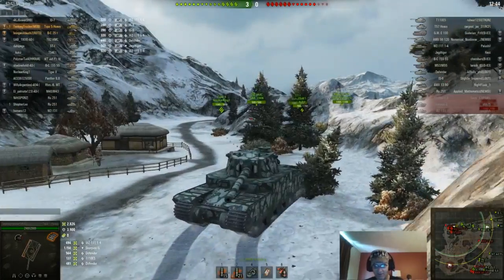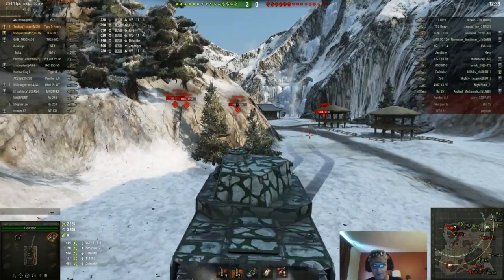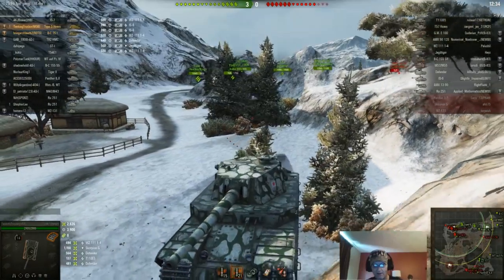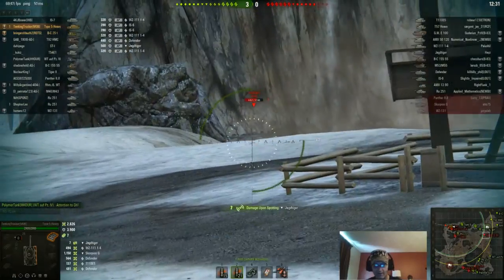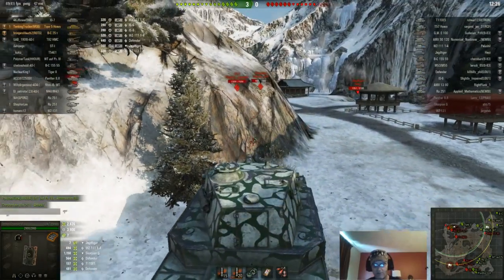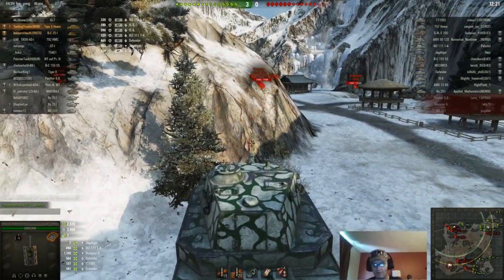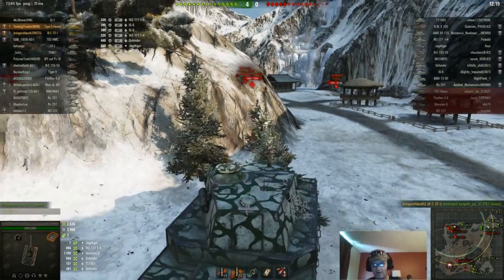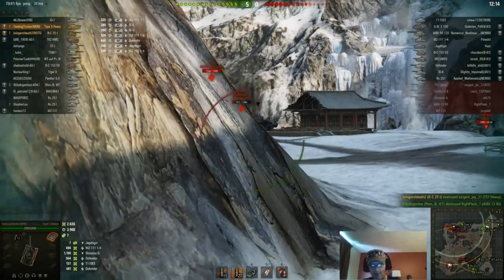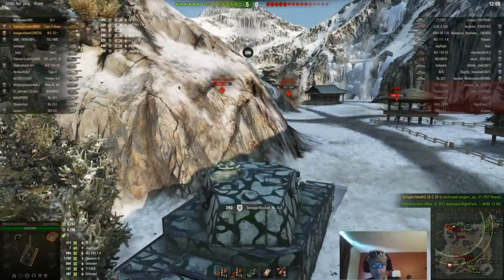The Tiger 2 ends up staying back and I pretty much hold this corner all by myself. I take a couple shots at the Jagdtiger's roof, but it's just a sliver showing. The dispersion on this gun is pretty awful — the one thing about it is it's more or less a point-and-click. I don't even really need to aim, just go around the corner and boom — shaved off 471 more hit points off the IS-6.